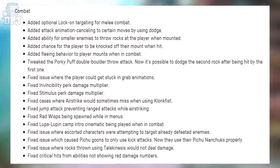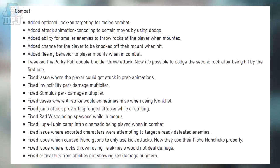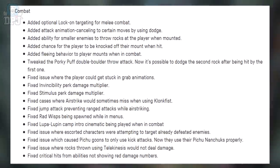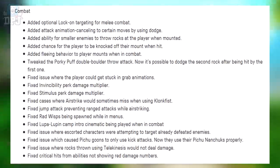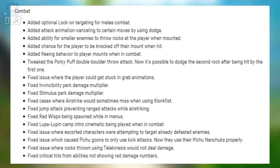Fixed issue where the player could get stuck in grab animations. Fixed invincibility perk damage multiplier. Fixed stimulus perk damage multiplier. Fixed cases where airstrike would sometimes miss when using Clunk Fist. Fixed jump attack preventing ranged attacks while airstriking. Fixed Rad Wisps being spawned while in menus. Fixed looping camp intro cinematic being played when in combat. Fixed issue where escort characters were attempting to target already defeated enemies. Fixed P2 Goons to now properly use their P2 Nunchucks. Fixed rocks thrown using telekinesis not dealing damage. Fixed critical hits from abilities not showing red damage numbers.